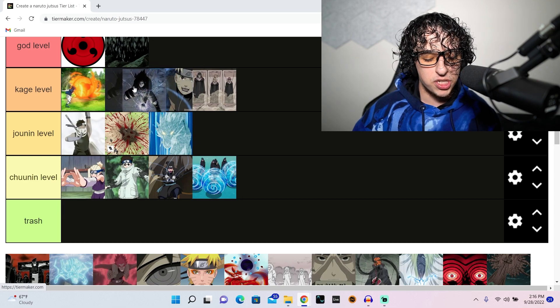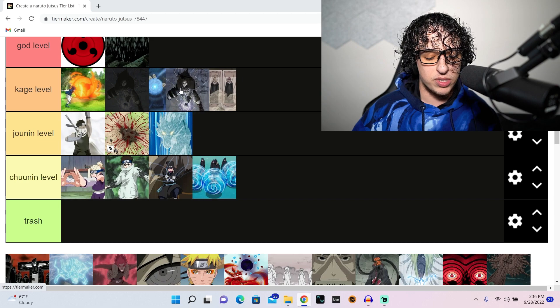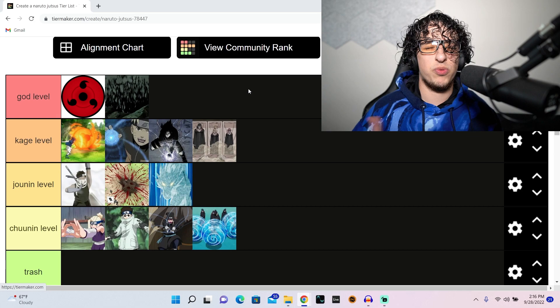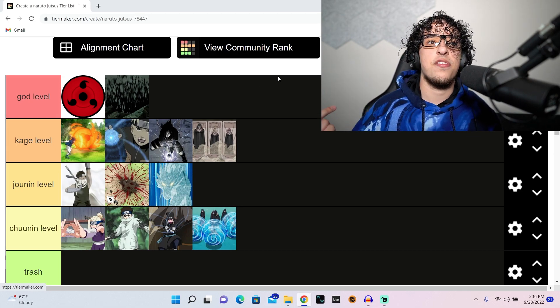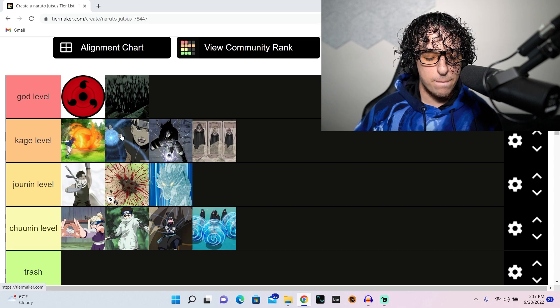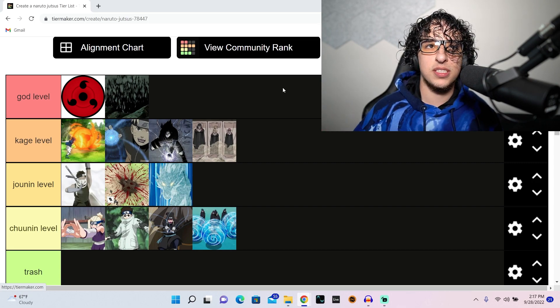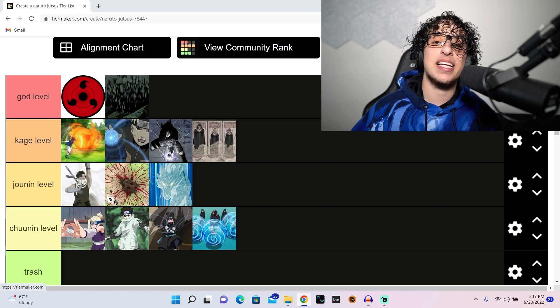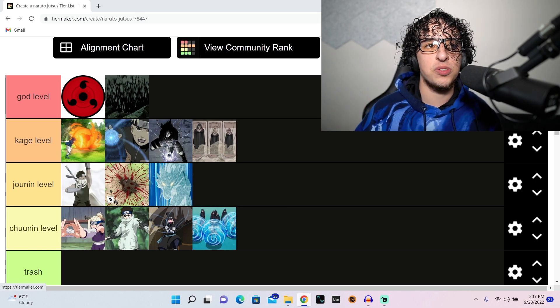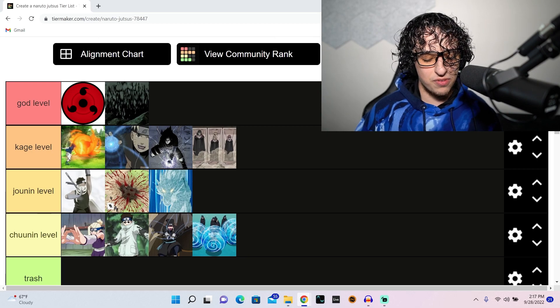Chidori is very iconic. It can't be above sharingan or rasengan because they go hand in hand. Rasengan and chidori for sure go hand in hand — Kakashi taught Sasuke the lightning blade, and Naruto got the rasengan from Jiraiya who got it from the Fourth Hokage. Two jutsus with dope origins placed on rivals who use them against each other, and they both develop them into stronger things. I absolutely love it.